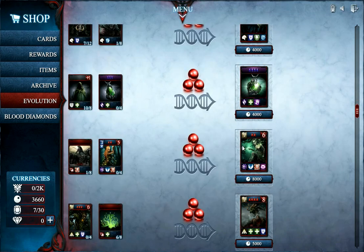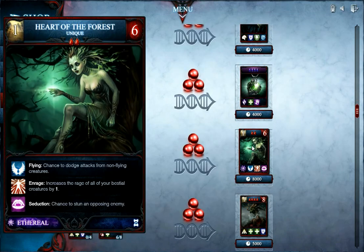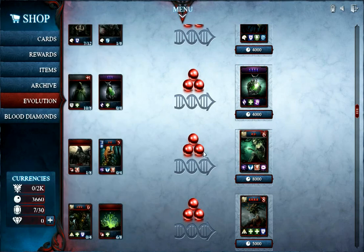The new Heart of the Forest is unique and it is crafted from Forest Spirits and Hunger of the Beast. Flying, Enrage All Beast Duels and Seduction make this creature very useful in a Beast deck. The dreaded Rat players will surely love it.